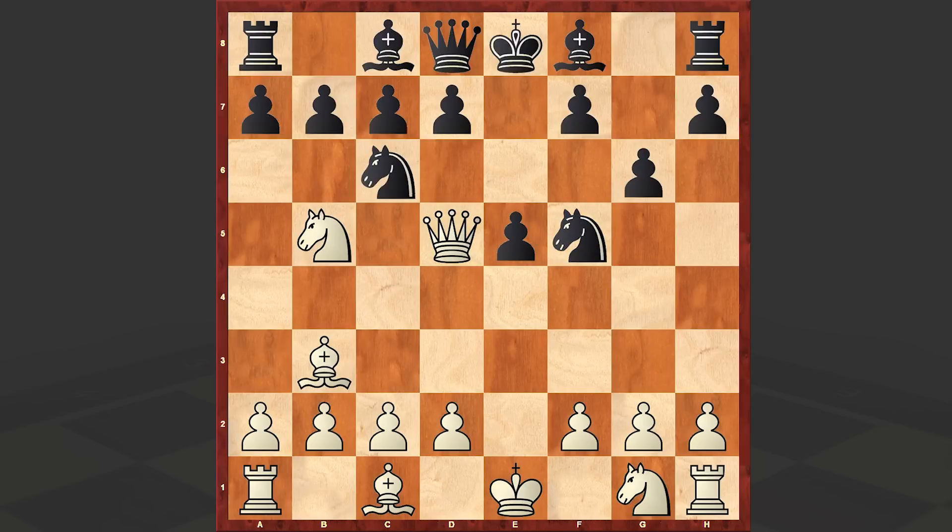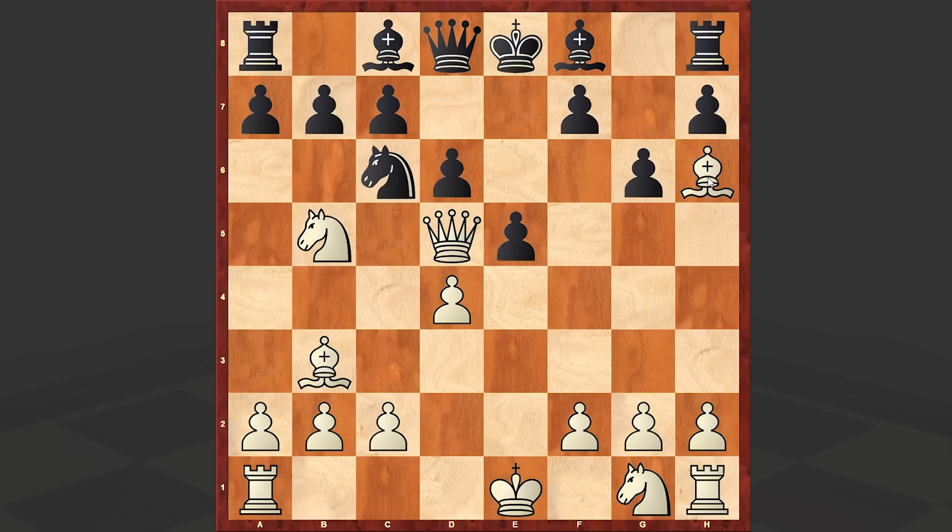A little bit passive try of course, and meanwhile White keeps on creating problems for his opponent. We have a direct mating threat. Black neutralized it. d4, d6, Bxh6 — here we have this zwischenzug. Queen goes back on f3.